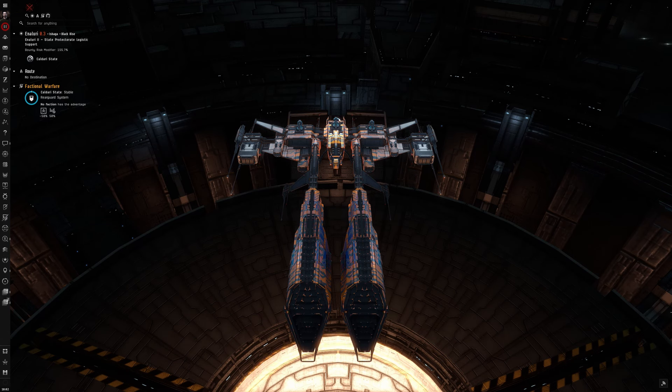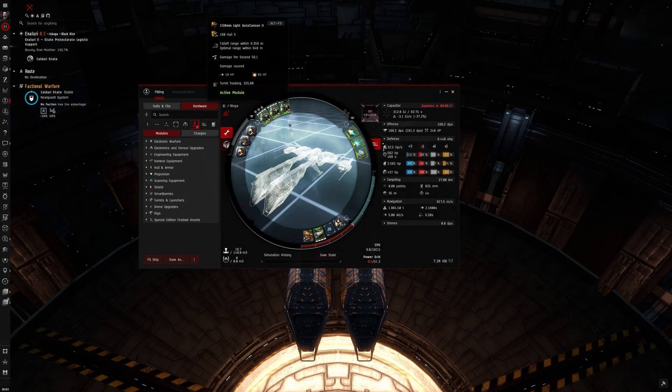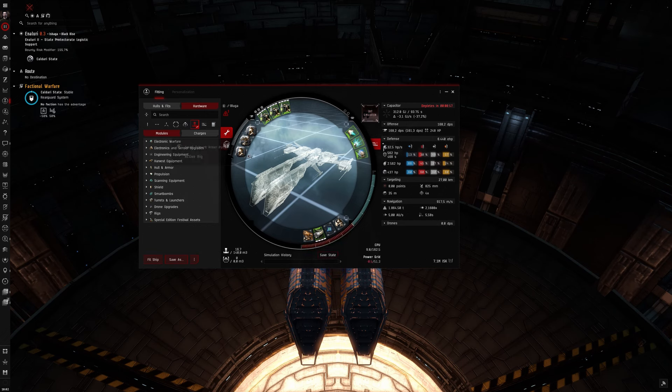It took me some time to figure out the fit because I wasn't sure what to do. You can fit it on shield, you can fit it on armor, and I finally decided on this fit. It has three autocannons, afterburner, web, scram, 400 millimeter plate, ancillary armor repairer, damage control and gyro stabilizer, two times the trimark armor pump rigs, and a burst jammer for some more DPS.